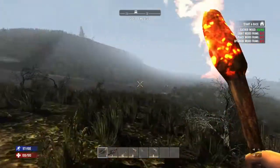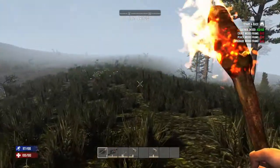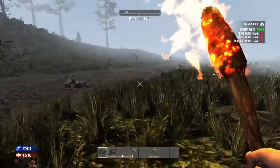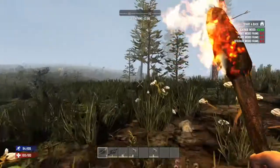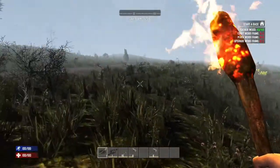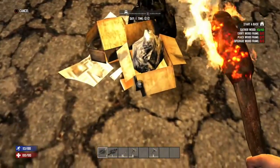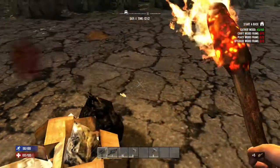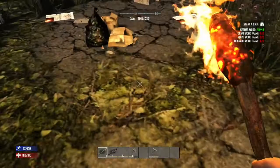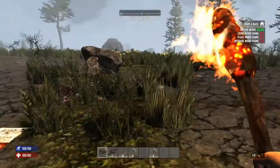If I find a gun straight away that would be insane. I'm guessing zombies have probably spawned by now, so we need to be careful. I'm gonna need to find water pretty soon — I like to have a base near water, it's just convenient. Got a bit of cloth. Man this road has gone. Let's search this trash — more metal.